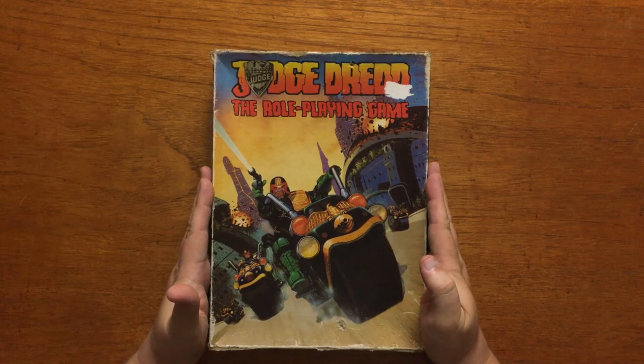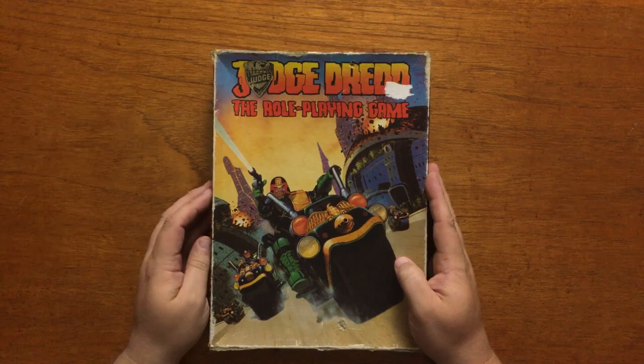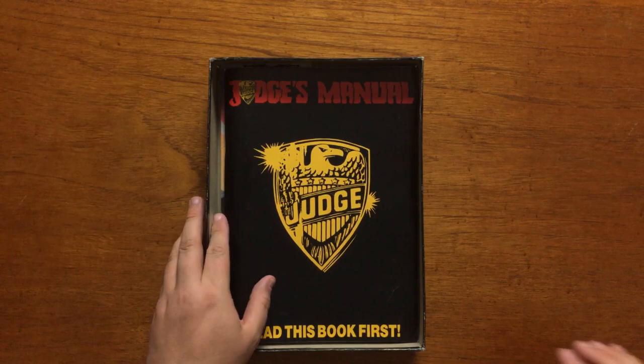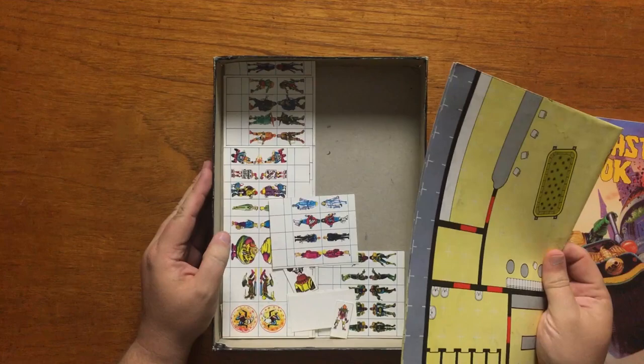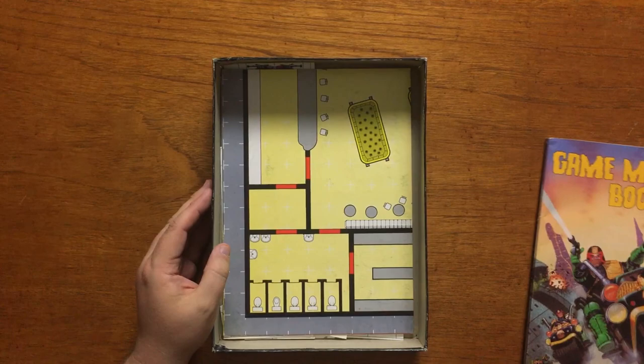Here we have a great piece by renowned Fighting Fantasy artist Terry Oakes that does a great job of showing exactly what judges are about. Inside the box we have the 72-page Judge's manual emblazoned with 'read this book first', the 128-page Game Master's book, a roadway map for the adventure contained in the Game Master's book, and a selection of cardboard cutout characters to use with the roadway adventure.